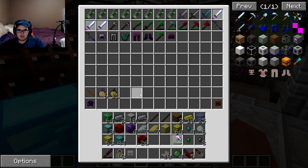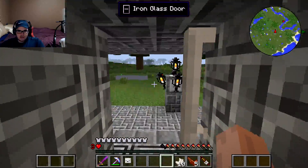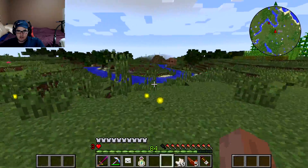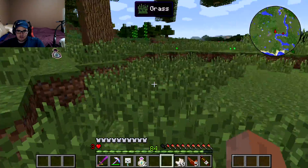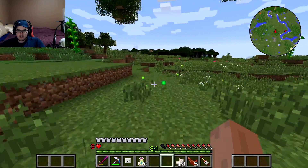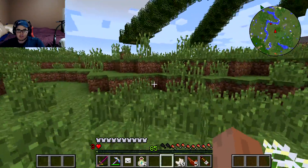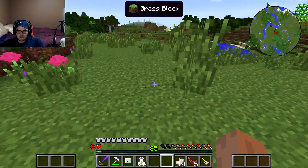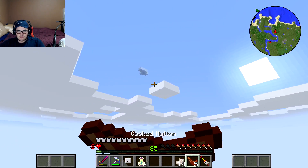We just crafted the chainsaw — now we can go cut down some trees with it. Since it is now morning, we are going to collect the XP from the XP tree and then get on to our adventure. We're going to collect the XP bottles real quick and then fly around in the skies to get all the different inventory pets.